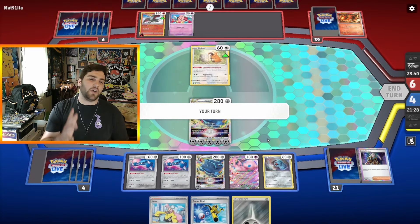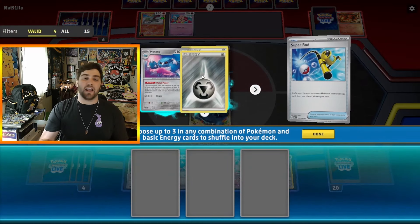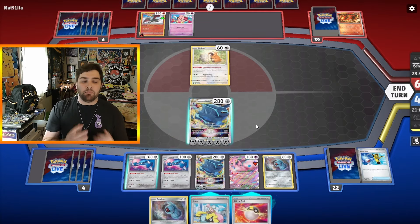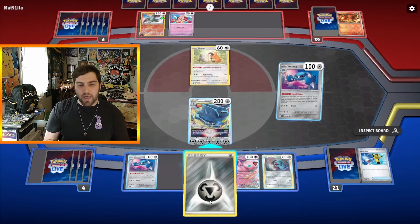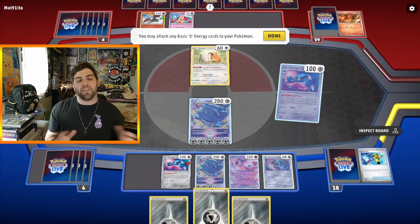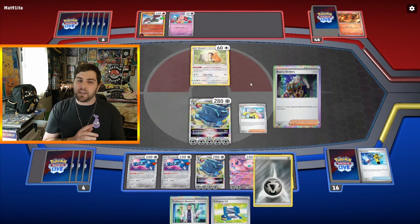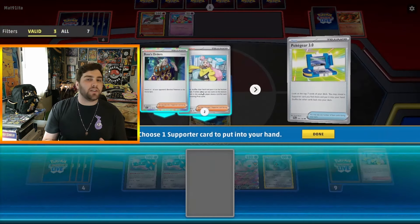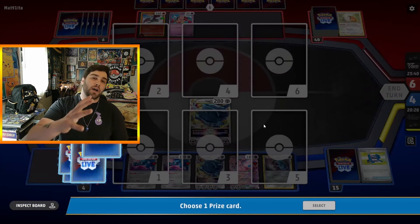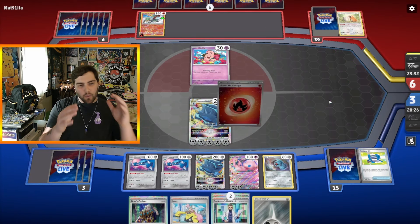We had a really fast, aggressive setup so we're able to Star Chronos really early. Attach for turn to Dialga, Metal Maker again, Super Rod three Metal Energies back into the deck. Restart for one — hit a Beldum. Metal Maker, hit one Energy put it to Dialga V-Star. Metal Maker again, hit three Energies — put two to Mew EX and one to Dialga V-Star. I'm starting to set up Mew EX because later Burning Darkness scales, and I can Genome Hack to copy Charizard EX for 330 damage if my opponent has exactly one Prize card remaining.